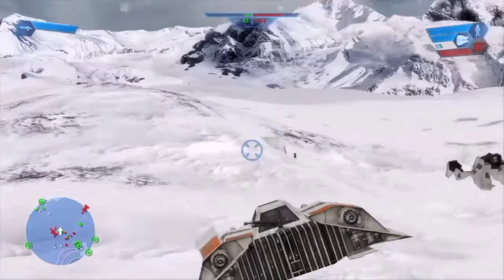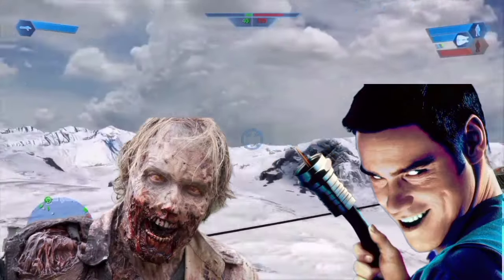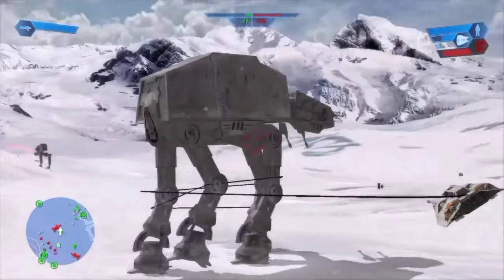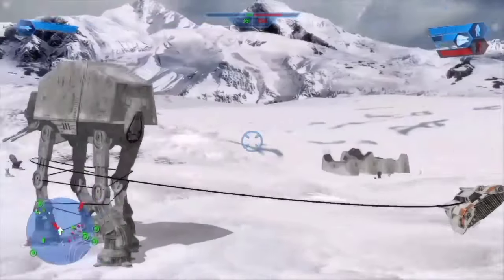With the medals done, the other two Battlefront 1 achievements were left. The first is Coming Around Rogue Leader, which is for taking down a walker with cables. This took a couple of attempts but was reasonably easy even with my atrocious flying — you just fly around a walker until your AI companion shoots a cable, then fly around it until it falls over. Pretty simple.